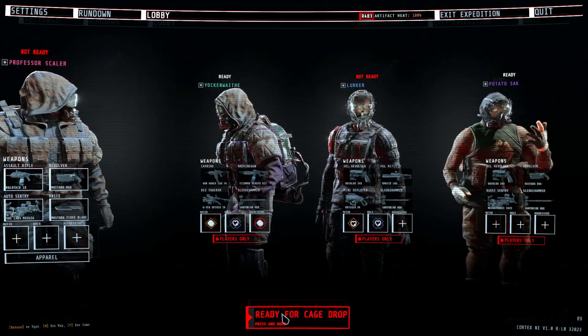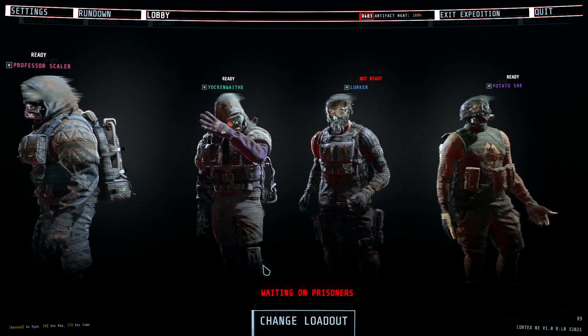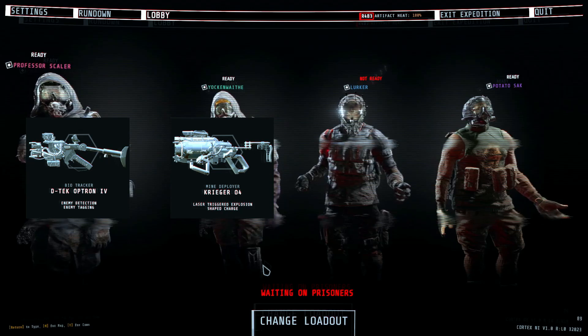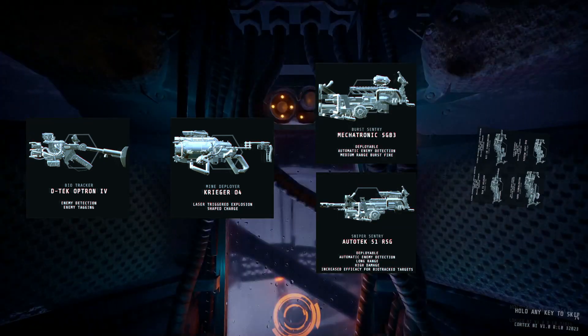Moving forward, we're going to be starting off this level guide just like we always do with your loadout. This time around, I recommend you bring along a bio tracker, a mind deployer, a burst or a sniper sentry, and then the fourth slot can be any sentry of your choice.